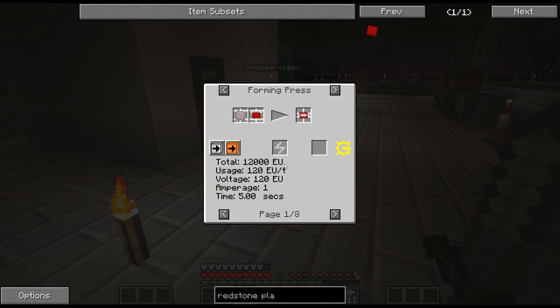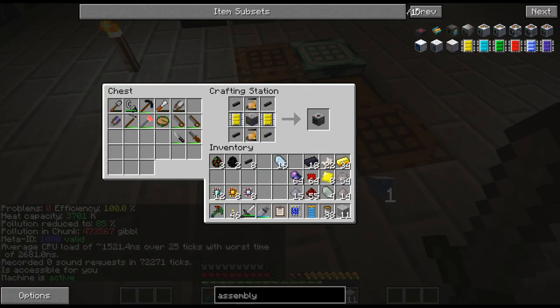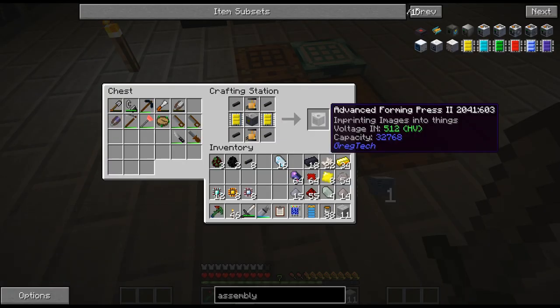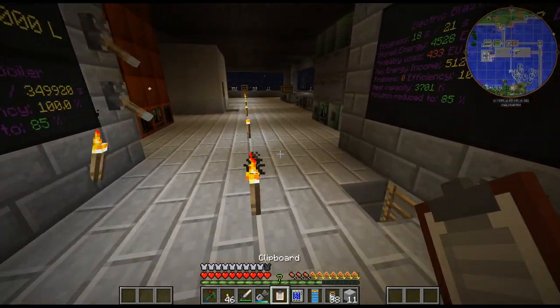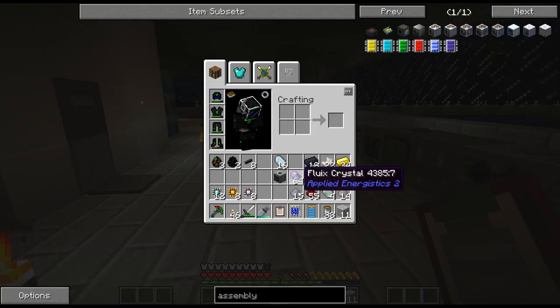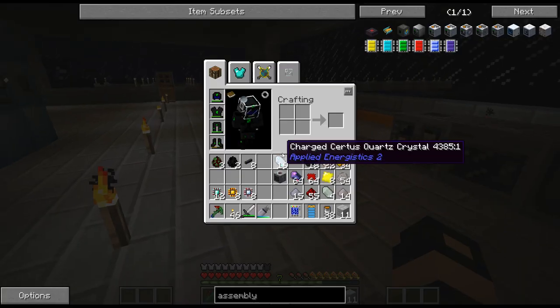Oh I need to get a better forming press right - so let's come back and I will build the HV forming press. There is the advanced forming press. I have no idea if it's a quest - it does not look like it.